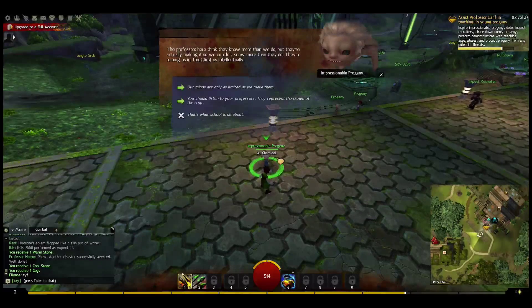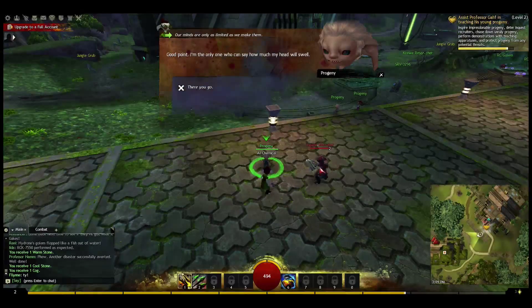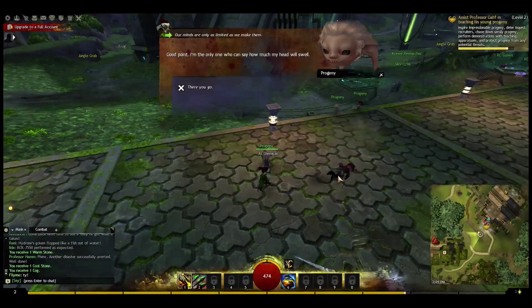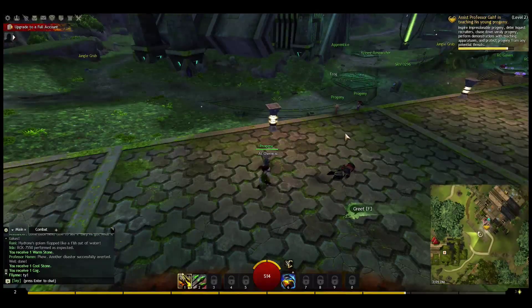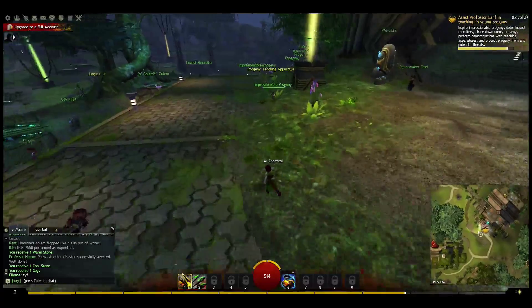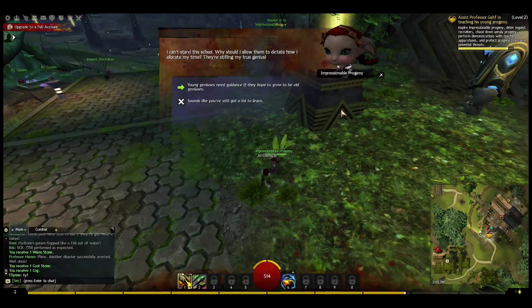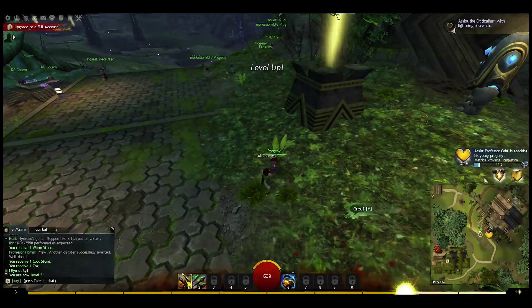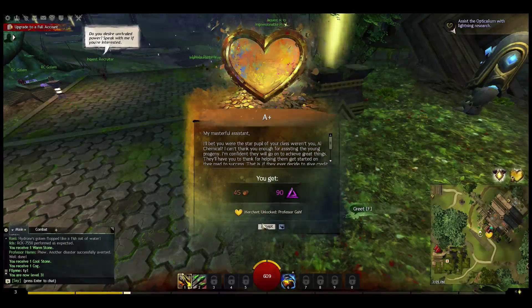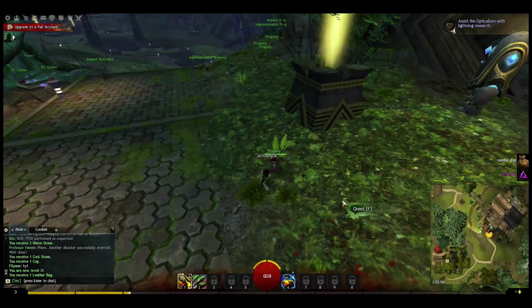There's an impressionable progeny — let's do one of those. Somebody pulled an enemy over to me there — there's a fire ramp. Everything has a place in the eternal life; young geniuses need guidance. I got a level and I got the heart. The heart gave me 90 more karma and 45 coins, and I got a bag for my level.